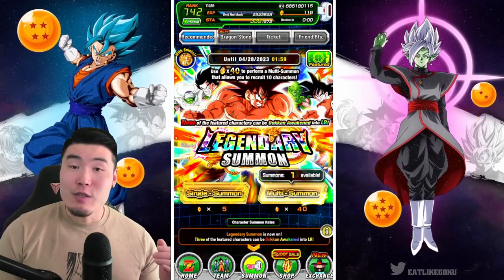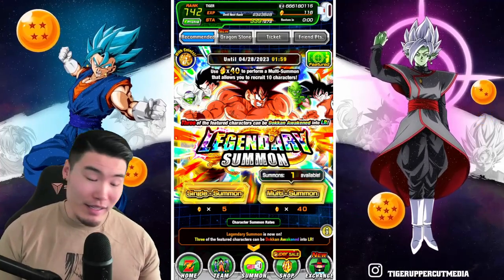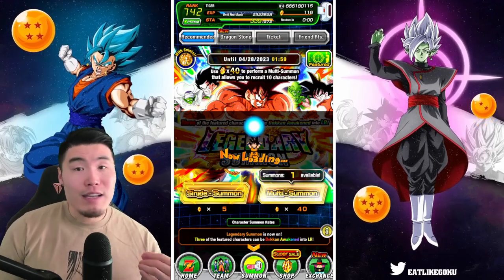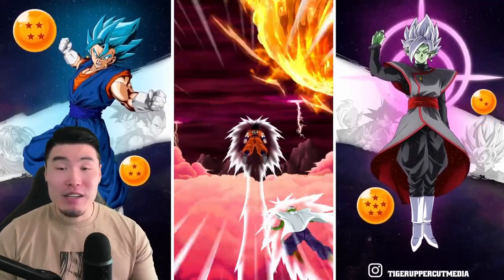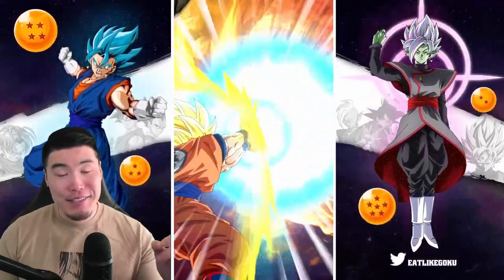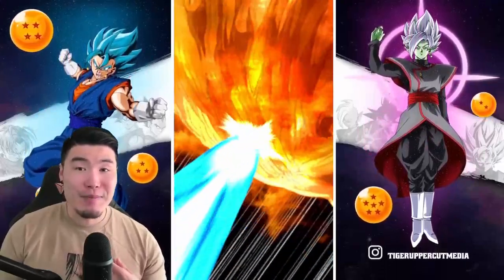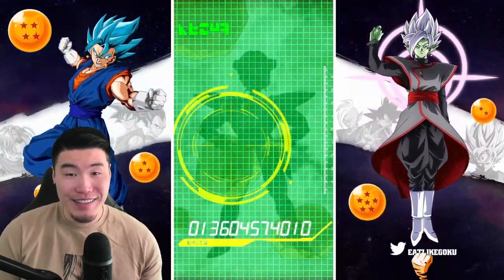Unless you're really impulsive like me — I see a discount and I'm like, 'Oh, I don't have Kaioken Goku, so I'm gonna do this multi.' Don't do what I do, listen to what I say. I'm doing this discounted summon, it's probably gonna be trash, I'm probably gonna regret it. But I have a problem — you guys don't have to be like me, you guys can be better.